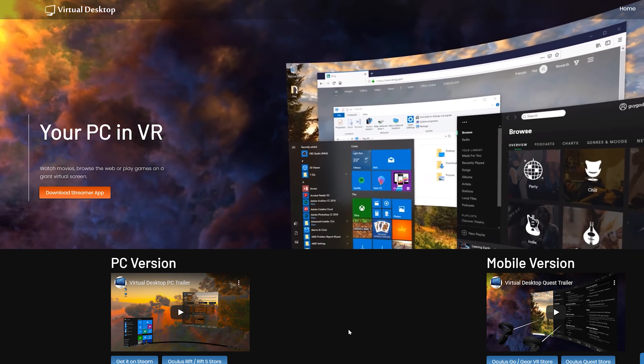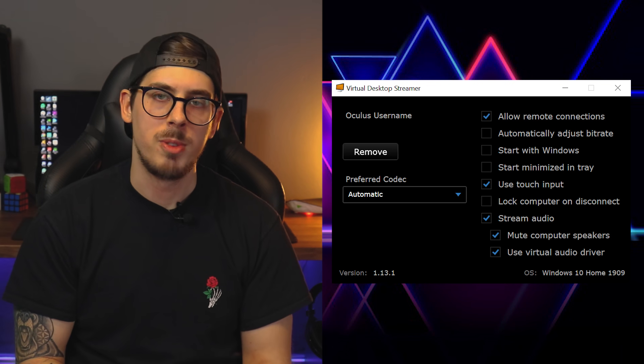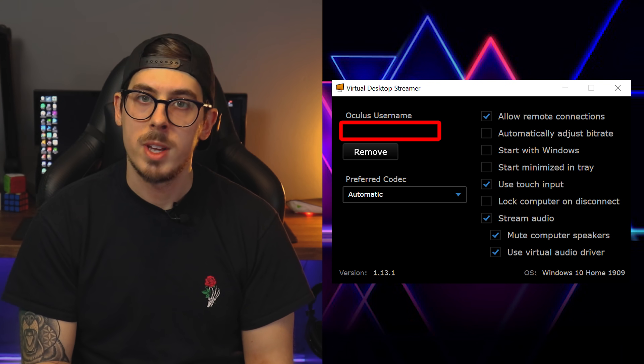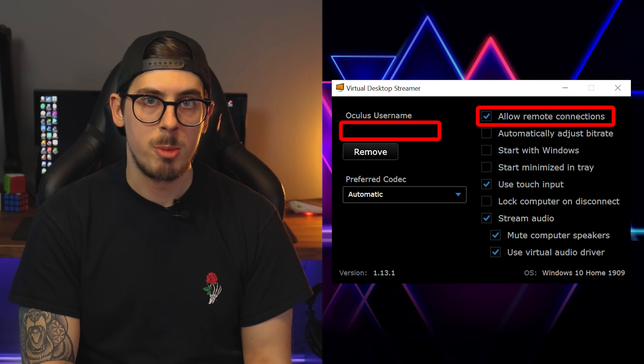Next, jump onto your Shadow machine, head over to the Virtual Desktop website, and install the Virtual Desktop Streamer application. The Virtual Desktop Streamer app is super easy to set up. The two key things you're entering are your Oculus Quest username, and the one setting you need to make sure is enabled is allowing remote connections.